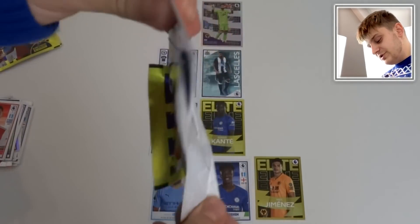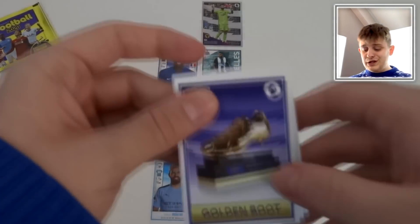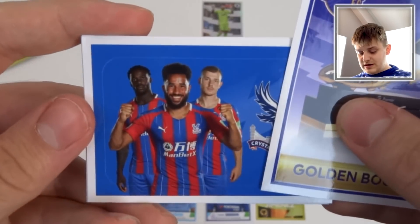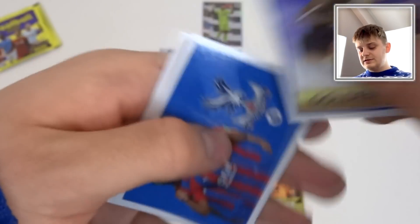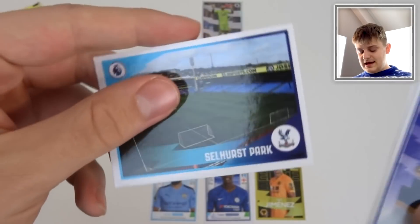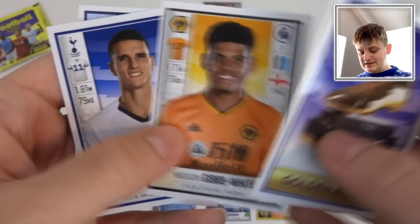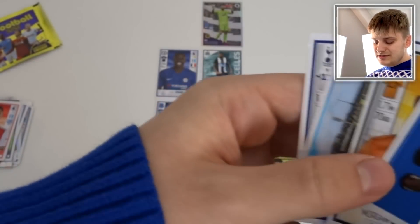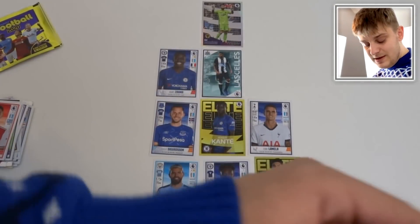We've got another Cadbury sticker — this time it's the Golden Boot. Will one of our strikers get the Golden Boot this season? Comment down below — that's an awesome sticker though. Then we've got the Trio sticker with Shoop, Townsend and Mayer. We've also got Gibbs-White, Lamella and Selhurst Park. That's not an amazing pack. I'm going to have to go with Lamella — I don't really want him, but I'm going to have to, I'm afraid.